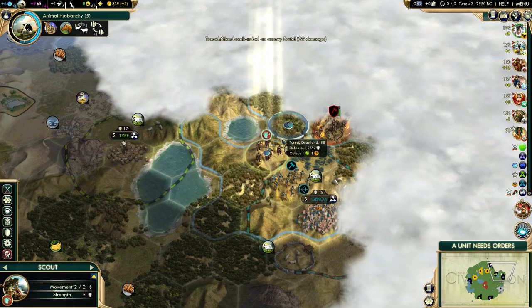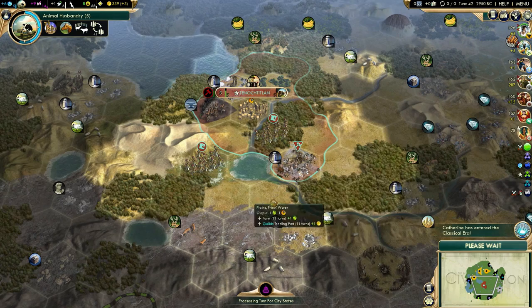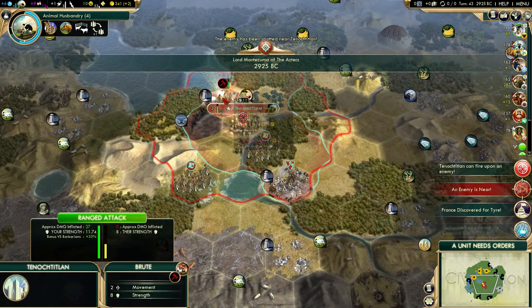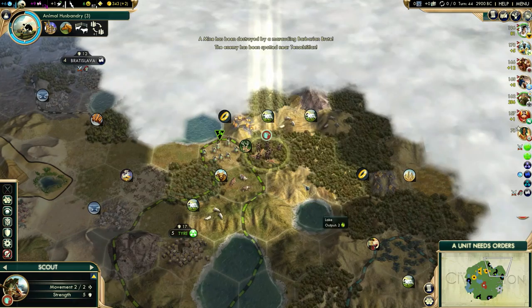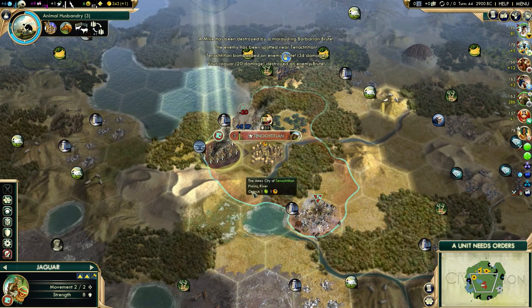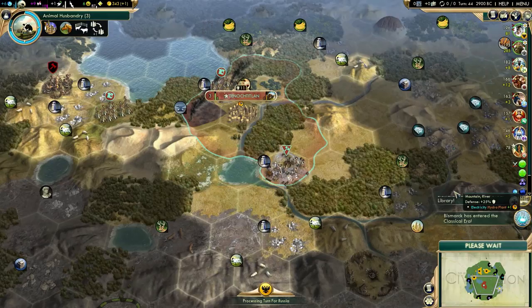Barbarians are coming - they will pillage my farm unfortunately. There's Suleiman. Let's move back and handle that barbarian. I'll wait for a city-state quest, but I should keep an eye on these camps because AI might destroy them. That barbarian will actually pillage my salt now. Oh well, it doesn't really matter all that much - it's not like I'll drop into the negatives. Germany wants a declaration of friendship - but I have to remember all these AIs are very deceptive, so just because they ask doesn't mean they won't declare war on me.